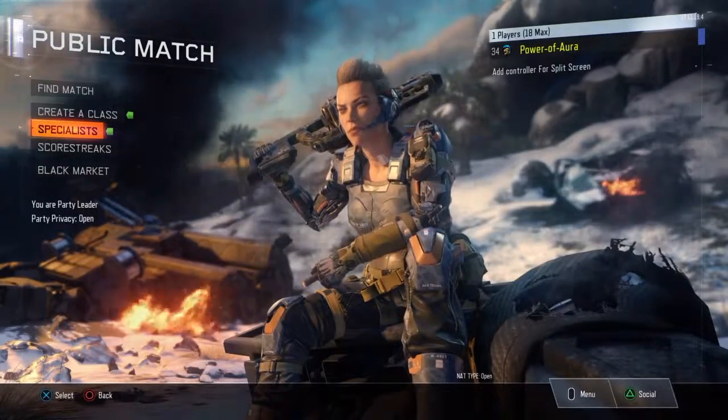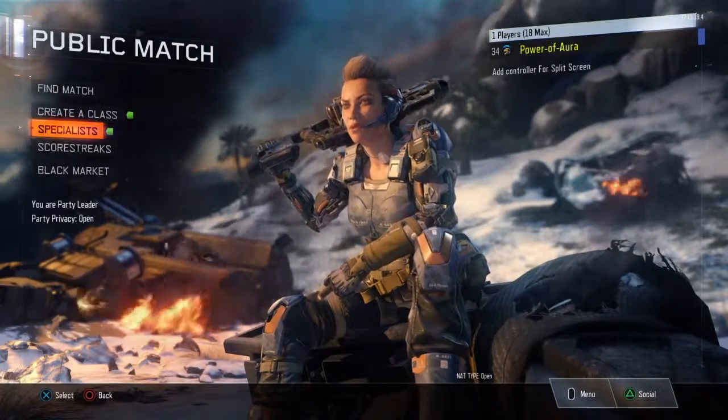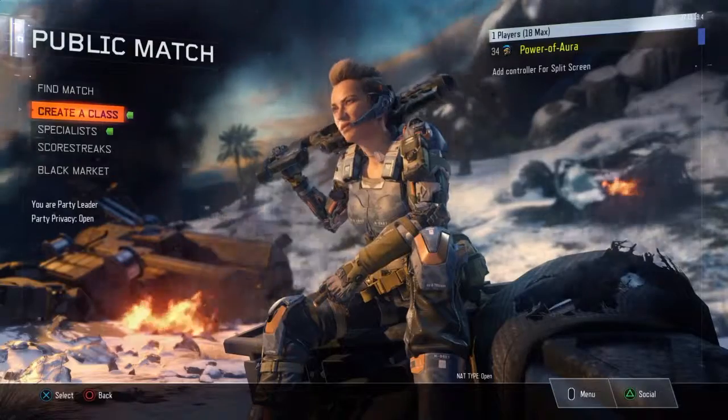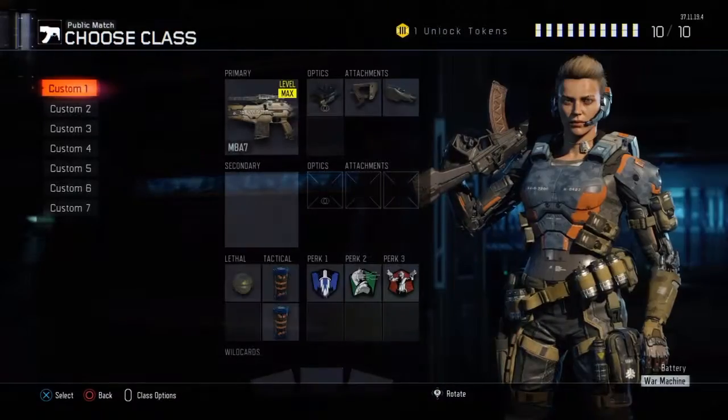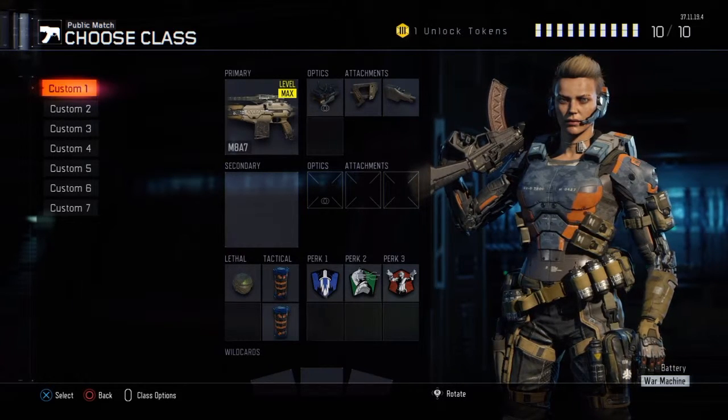Hey guys, it's Power of Aura and it's time to bring you my first best weapon class setup video. In today's video, we're going to be talking about the M8A7 assault rifle. As you can see, I have it right here set in my first creator class slot.